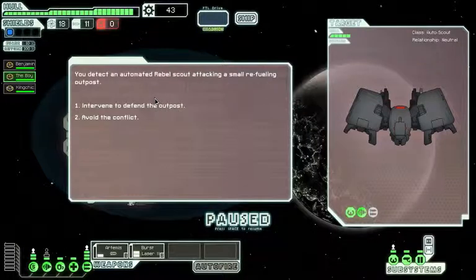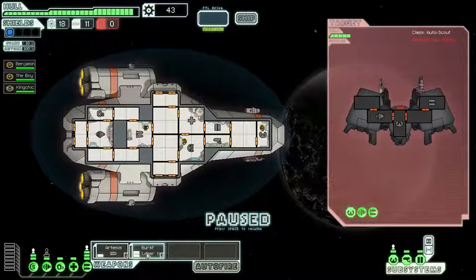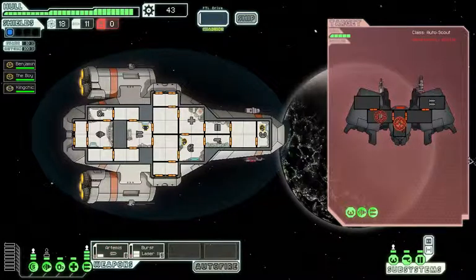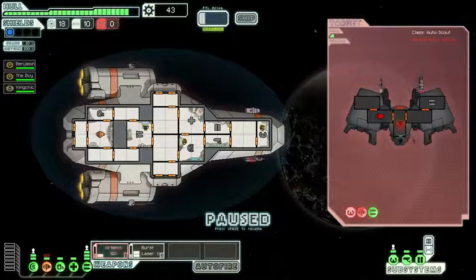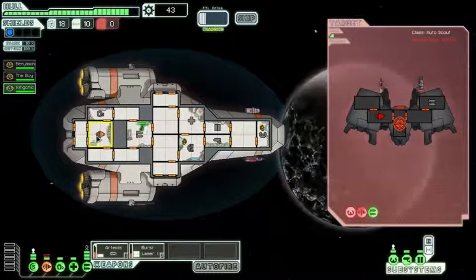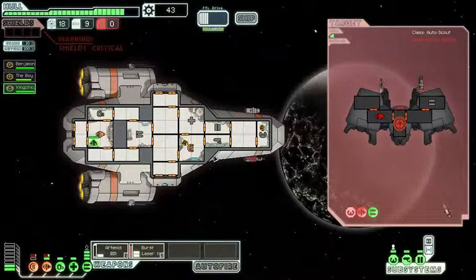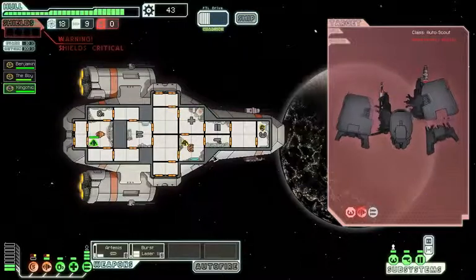You detect an automated rebel scout attacking a small refueling outpost. Let's intervene. Focus fire. Oh, he doesn't have a shield — what a noob! Let's knock out his engine. That's really cruel. If he comes out of this alive, he won't be able to get any worse. Whoa, engines just took some damage. Focus fire on cockpit. Get into the engine. Shields are down — that was just overkill.